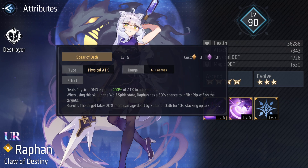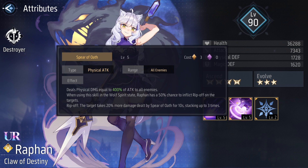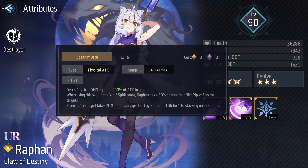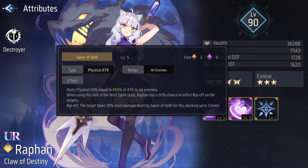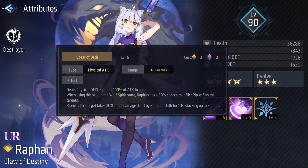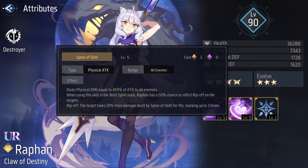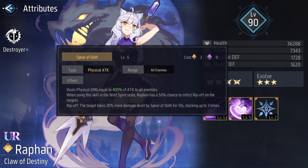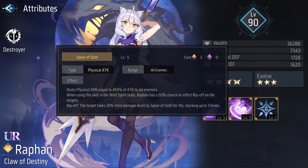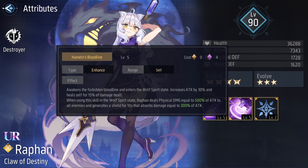Analyzing her skills further: you normally want to transform right away, then the second skill becomes stronger. The Rip Off debuff only has a 50% chance to proc, but assuming three stacks, the target takes 60% more damage from Spear of Oath — meaning a 60% increase on top of the base 400% comes out to around 640% physical damage to all enemies. Her second skill hits for 500% of attack and generates a shield, making her a strong AoE dealer.